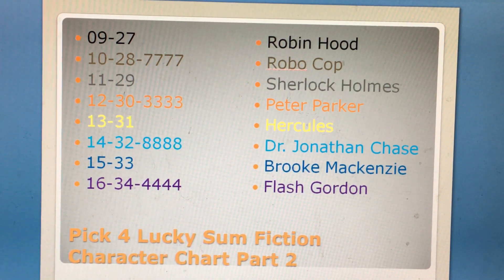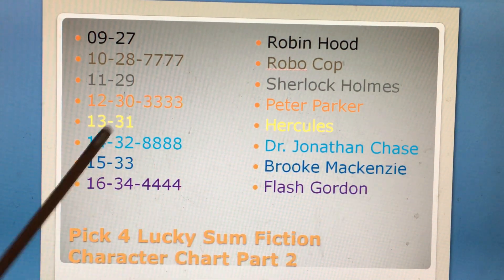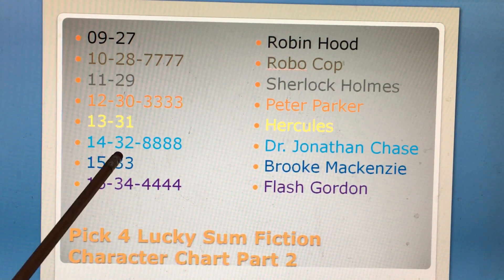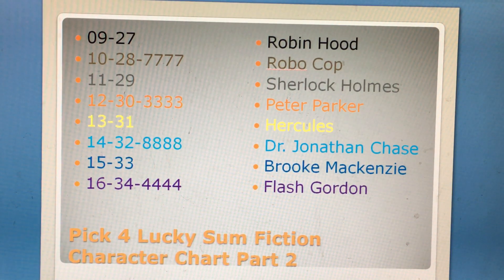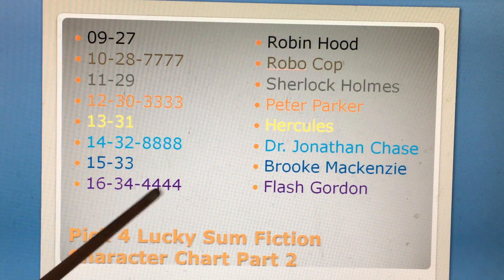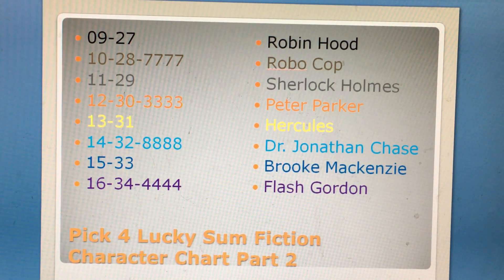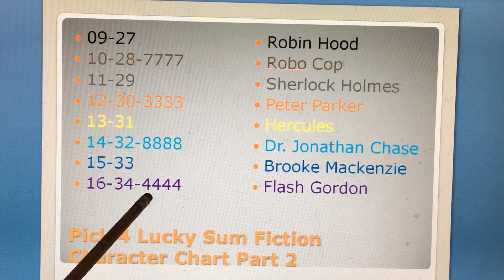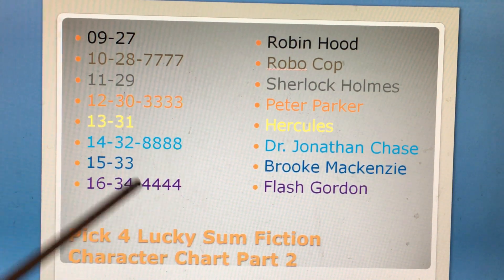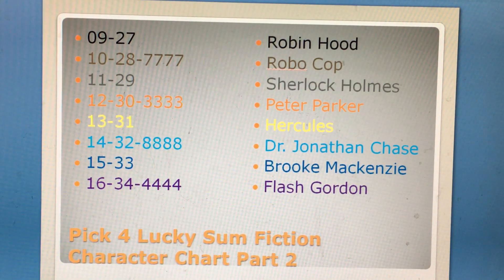Hercules would be sum 13 and 21. Dr. John and Chase would be sum 14 and 32, with quad 8888. When you add all these digits together, it will be sum 32 — 8 plus 8 plus 8 plus 8. Brook McKenzie would be sum 15 and 33. Flash Gordon would be sum 16 and 34, and 4 plus 4 plus 4 plus 4 is sum 16. So Flash Gordon does have a quad, and we can see every other FCC has a quad so far.